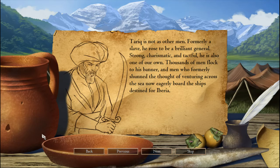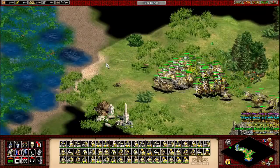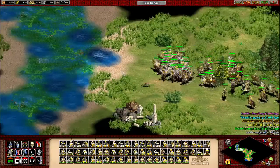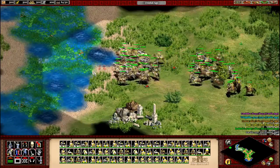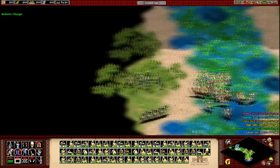Then we got the Camel Archers, which are kind of anti-cavalry but are cavalry units themselves — these are the Berbers castle unit. We got the Shotel Warriors, which are really highly mobile infantry units and these are the Ethiopian castle units. Then we got secondary unique units: the Caravel, which are the Portuguese ships, and the Genitours, the Berber secondary units built from the archery range — they are spear-throwing horse riders.